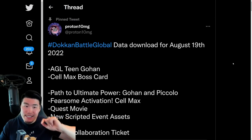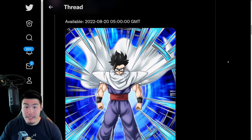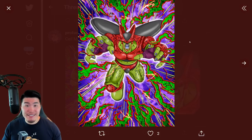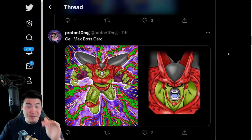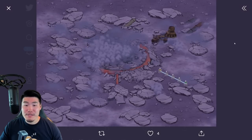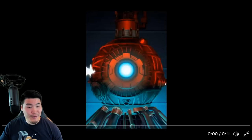Now we have the second data download, which is technically not related to the Worldwide Celebration but I want to cover it anyway. It came out this morning and we got the translated assets for the free-to-play Teen Gohan from the superhero movie. We also got this new Cell Max boss card for the new super challenging event mentioned in the producer's letter a few weeks ago. Here are the three stages for the Teen Gohan story event, and here is the stage for Cell Max himself. Let me just show you guys the intro animation — let me turn up the volume.